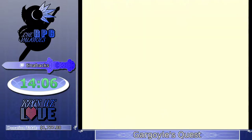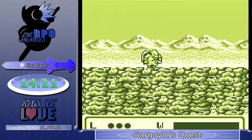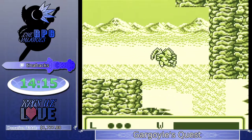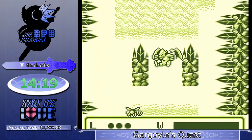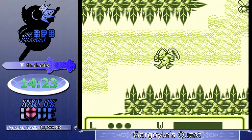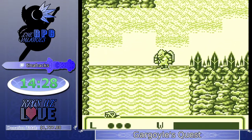I think this game came out in 1990. One of the big advertising points is that it had scrolling in all four directions, which was almost unheard of. Gargoyle's Quest had four-directional scrolling before Mario did on the Game Boy — this came out well before Super Mario Land 2.